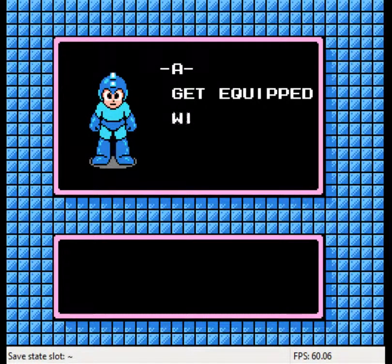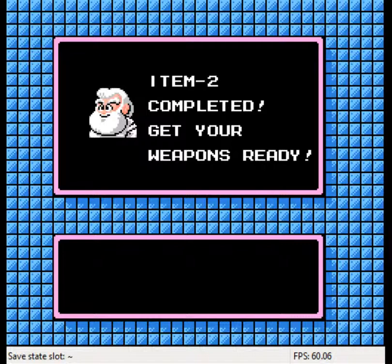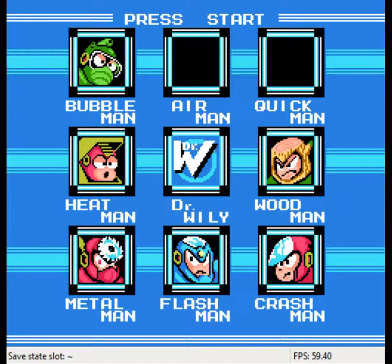For defeating Airman, we get the Air Shooter, which is not a bad weapon, but it is a bit inefficient I guess. It shoots out three tornadoes at the cost of two bars of energy. The three tornadoes are decently powerful, no question about that, but you don't get too many shots with it. Among the weapons in this game it's not the worst, but it is a little bit tricky to get used to. Alright — that's two stages, and I think I've gotten myself a good start. We'll wait until next time to go to the next stages.